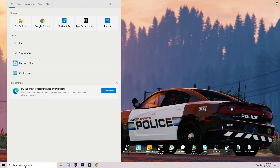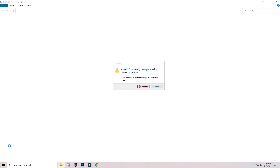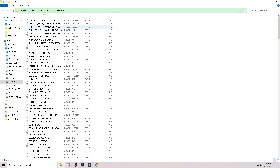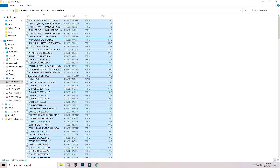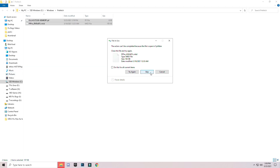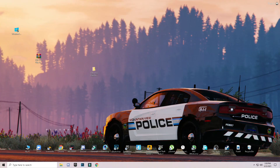Again, go to Run and open it. This time enter 'prefetch' — P-R-E-F-E-T-C-H — and press OK. This will need permission from you — grant the permission. Again, select them all with Ctrl+A and delete. Skip any file that cannot be deleted. Now you are done with this step.